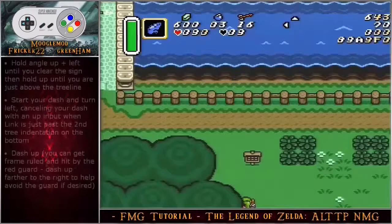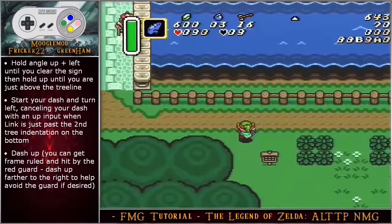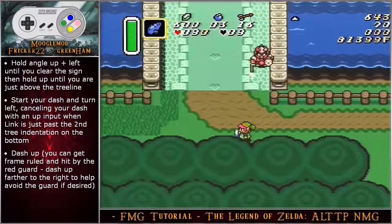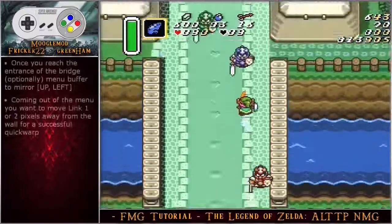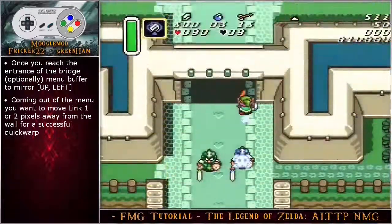Hold up through the transition to the next screen. Hold angle up left until you clear the sign, then hold up until you are just above the tree line. Start your dash and turn left, canceling your dash with an up input when link is just past the second tree indentation on the bottom. Dash up — just be aware you can get frame ruled by the guard and get hit out of your dash. You can dash further to the right to help avoid the guard if you wish. Once you reach the entrance of the bridge, optionally menu buffer to mirror.